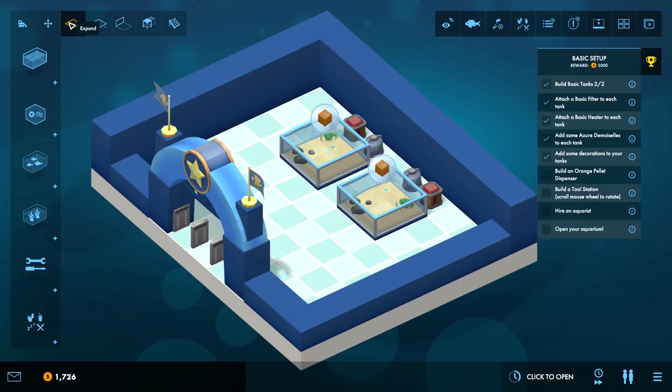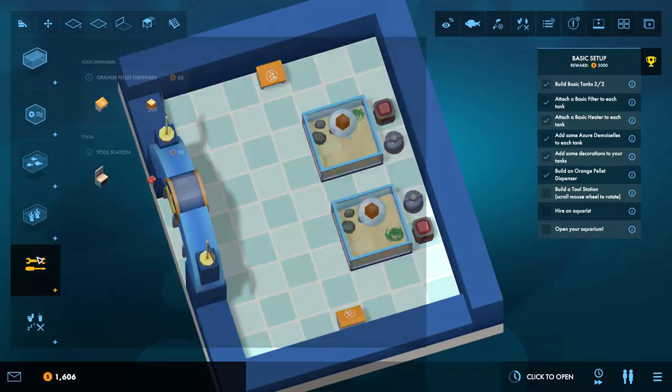Oh you can add walls and stuff. Orange pellet dispenser - there we go, give them some food. This is probably for the people, so they can grab the orange pellets and feed the fish - that's part of the attraction. I'll put them around by the walls so they're easily accessible. You can rotate them. Build a tool station.